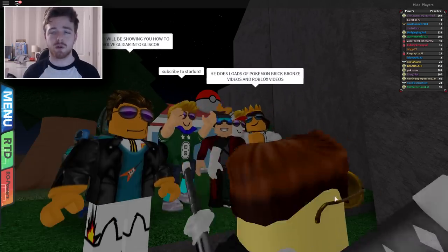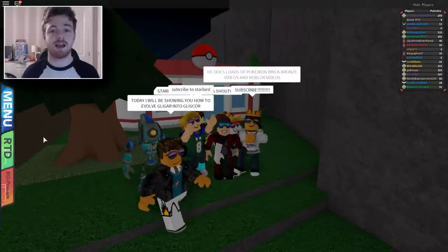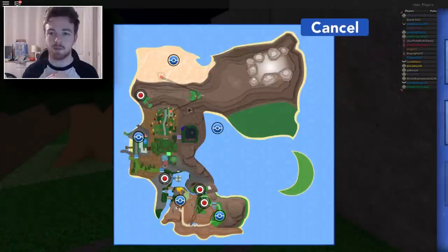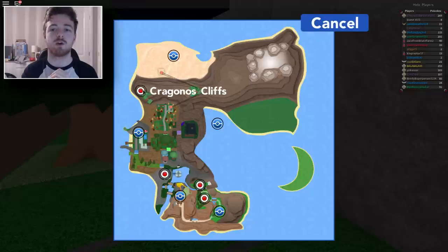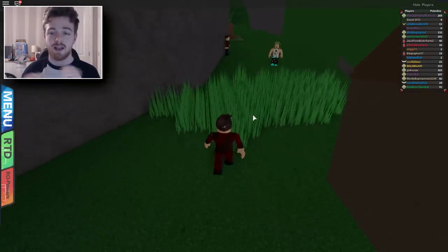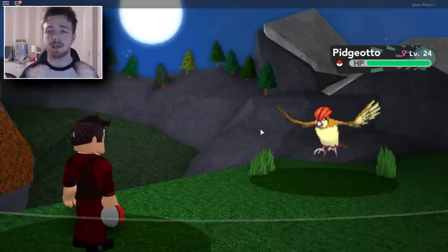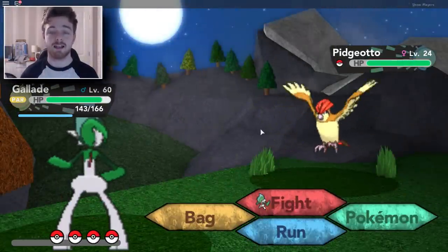A lot of you guys will not know exactly where to get a Gligar, and this is where you have to go basically. In the far top left hand side of the map you will see a place called Gragnos Cliffs. This is where you will catch a lot of flying Pokemon because it's on top of the cliffs. So what we're gonna do is go and fly there and walk up and down in this patch of grass until eventually you will come across a Gligar.